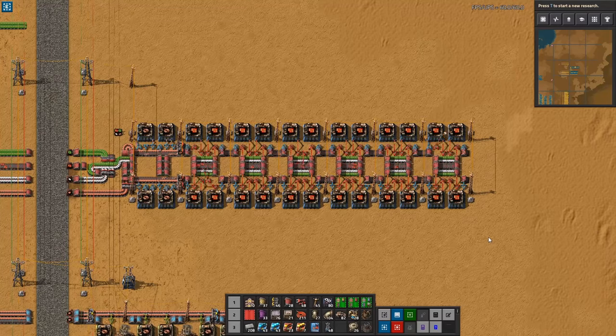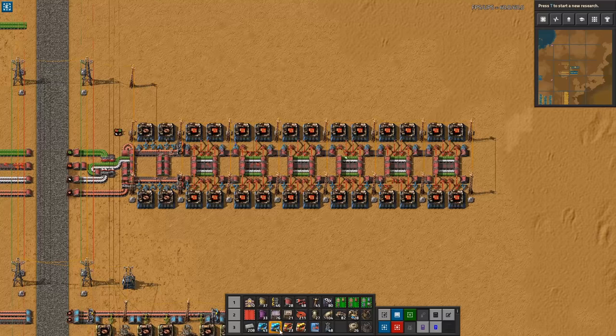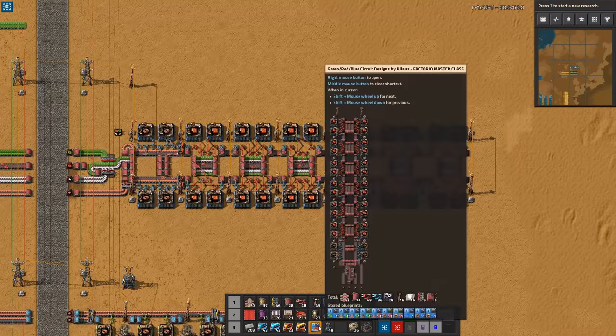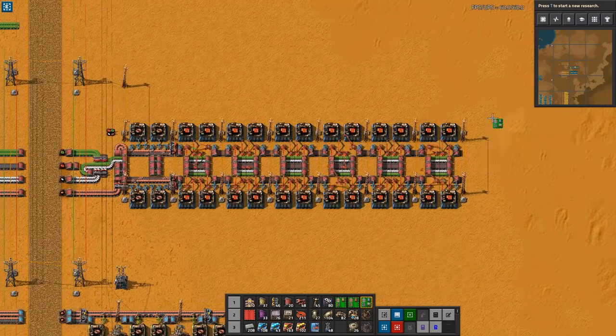What you'll experience as you transition and start using red circuits is that you will just not have enough and you'll be desperate to get more value out of it. So, even before you have all the Mark 3 assemblers and blue belts, let's look at the way it can be upgraded. We want to throw in a few beacons — this is basically a middle upgrade. Since we're talking beacons, we're talking production science, which also means Mark 3 assemblers and blue belts.